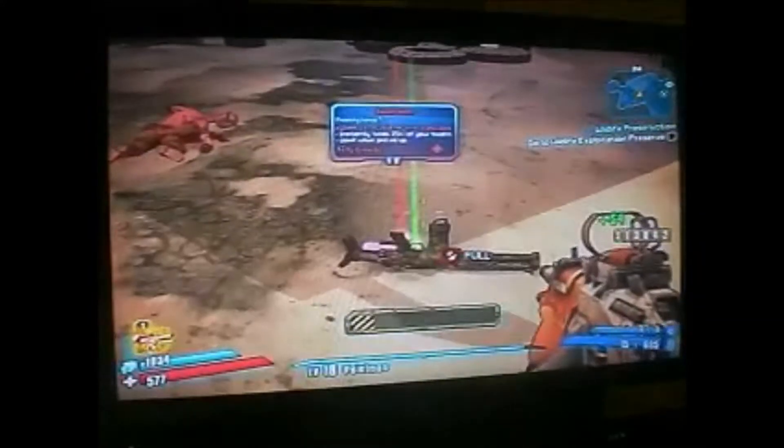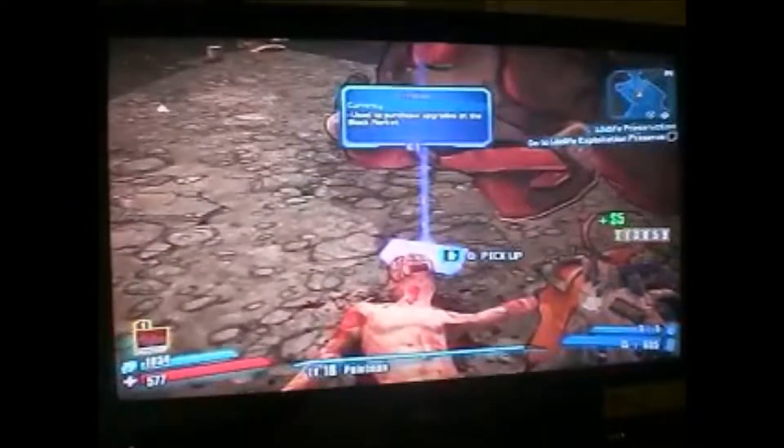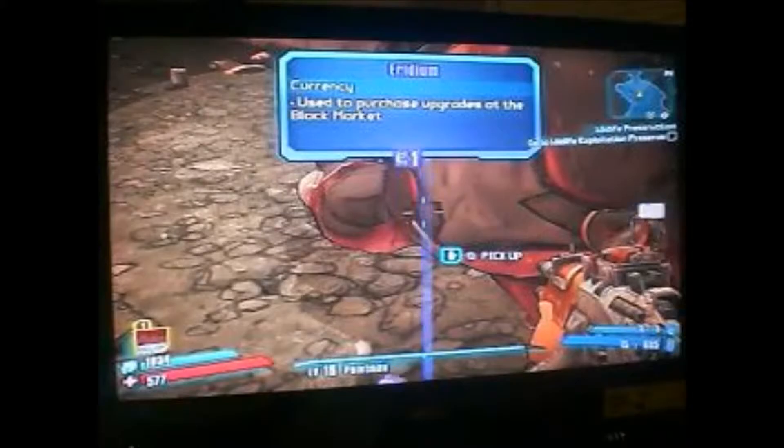After all the adds and mods are done, you come over here and pick up all the goodies that dropped. Unfortunately this stupid health is in the way, but what we're looking for is this right here — the iridium. This boss drops a lot of them, sometimes one stack, sometimes a couple.